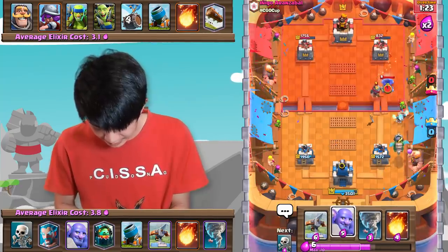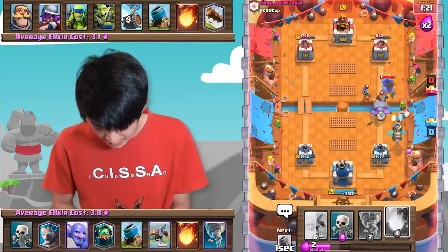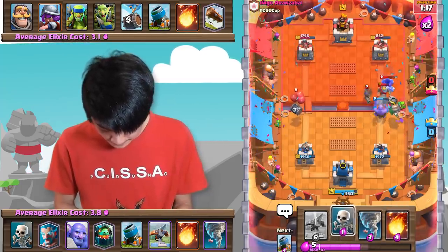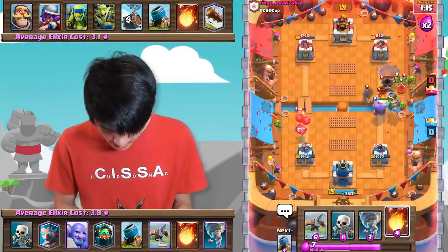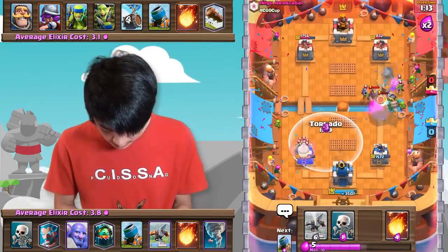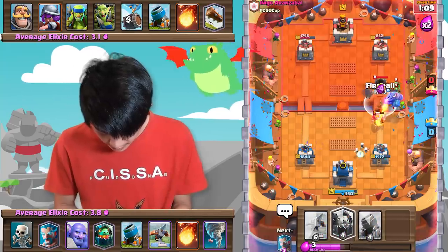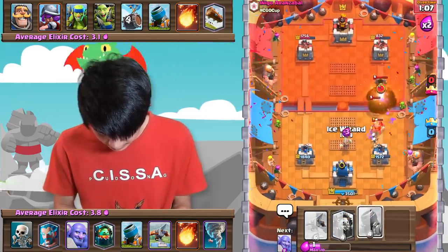I knew he was going to Mortar there, so I immediately went with the Ice Wizard. We're just gonna Tornado the Skeleton Barrel. We're gonna Fireball there — that's gonna hit the Mortar, which is pretty good for us.